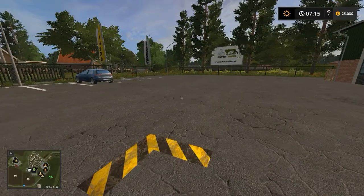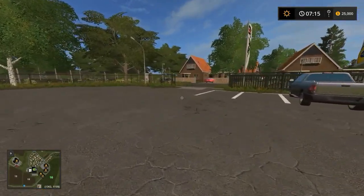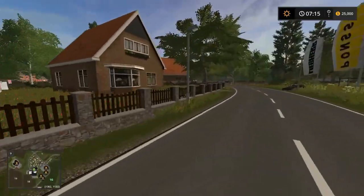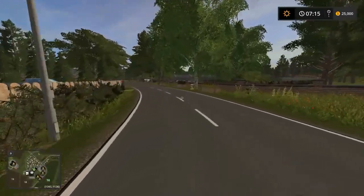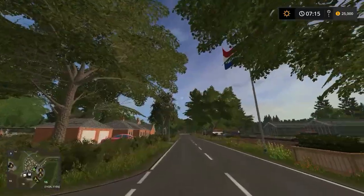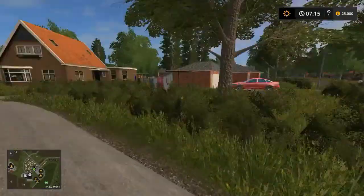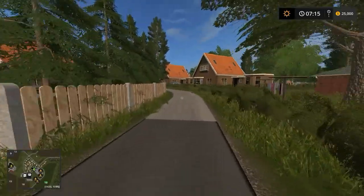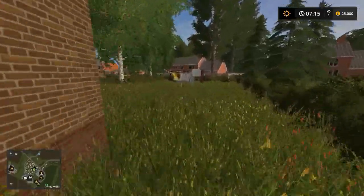Let's have a quick stroll through the town to see what it's like. This is like an average Dutch town — since this is from Dutch Modding, it's a little Dutch village settlement with beautiful scenery. Small roads though — you're not going to quickly drive big vehicles through here.